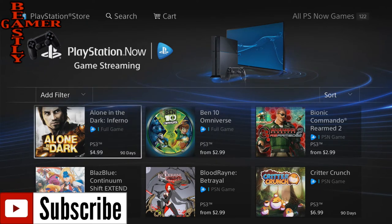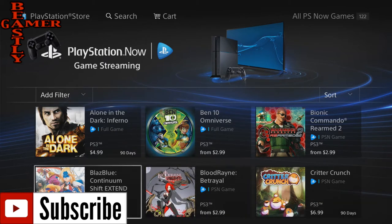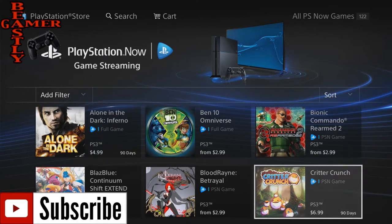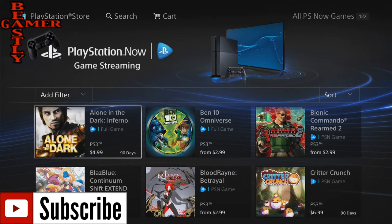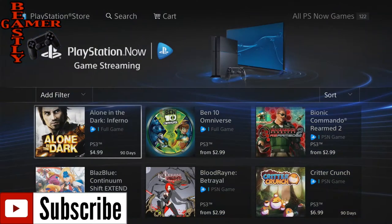A lot of people have been upset about the pricing, and I've got to say I'm actually pretty pleased with the prices I'm seeing here. A lot of guys have been exposed to only the most negative of the prices, but I've got to say there's a lot of positivity here. Games like Alone in the Dark, you can pay $4.99 and get it for 90 days. That is the only price for that game.